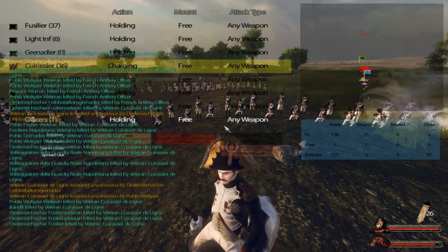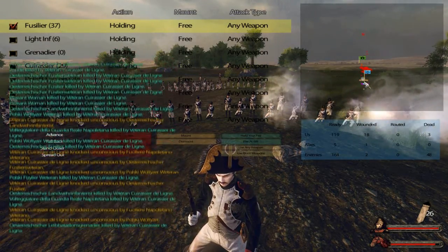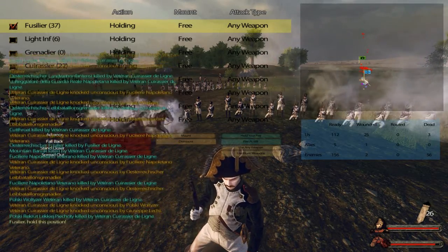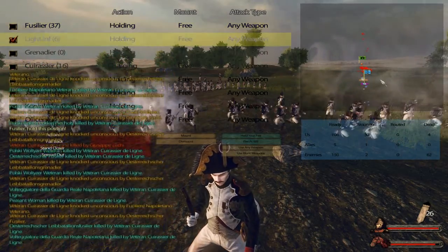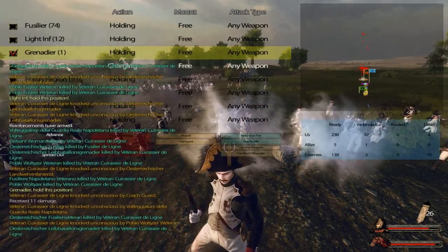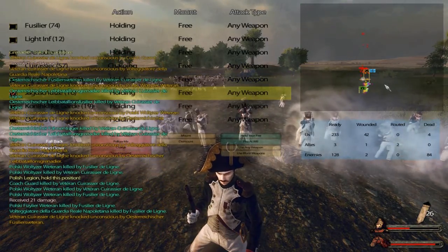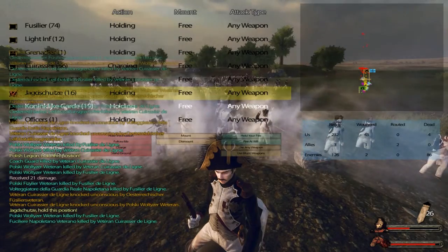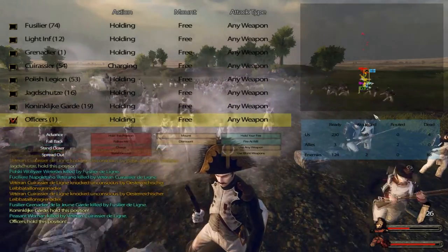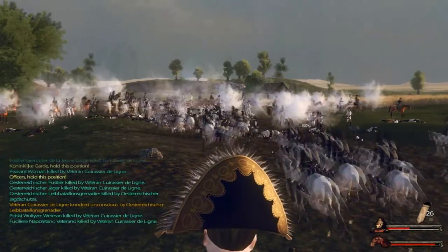This was so messy setting this up. Let's get everyone in order — we want the Fusiliers in front obviously, light infantry over there. Grenadiers — we've only got one, he can be over there. More Cuirassiers joined. Polish Legion — since there's so many of you, you can take the right side. Jägerschützen on the far flank. Right — cavalry move up in front and cover for us.